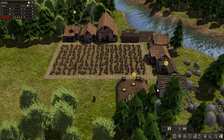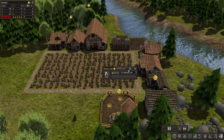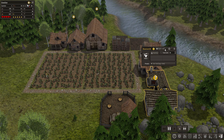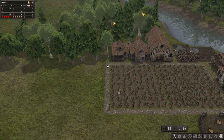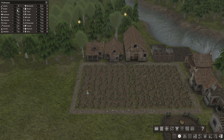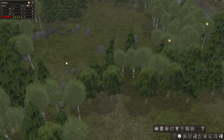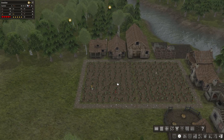It looks like we have these buildings finished here. We'll go ahead and have one woodcutter out there. We'll have a blacksmith as well. Then we can cut down on the builders since we don't have anything building right now — we'll leave it at one. That will leave us three general laborers just in case we need to hurry up and get a little extra resources.